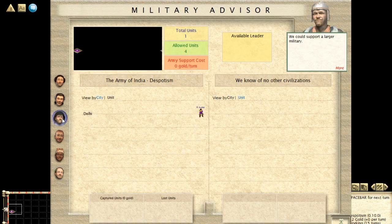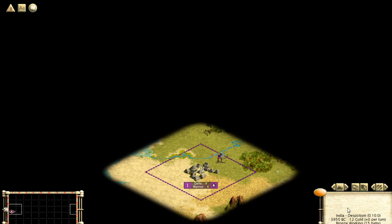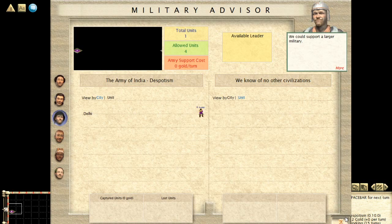The last advisor I have to show you is the military advisor. It doesn't do much, but the one thing you need to watch is total units vs. allowed units. The allowed units is based on your government type — despotism at the start — and on the number of cities you have. In despotism you get four allowed units per city. If your units exceed the allowed units, you pay unit support. If army support cost is above zero, consider building more cities or disbanding some units — unless you're conquering the world and it's worth paying the extra gold per turn.